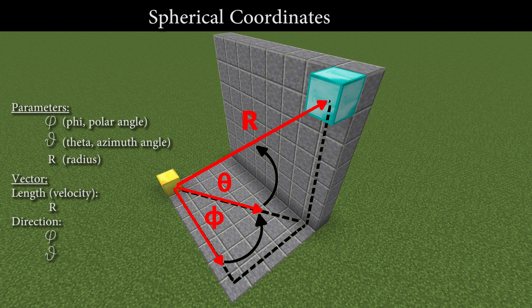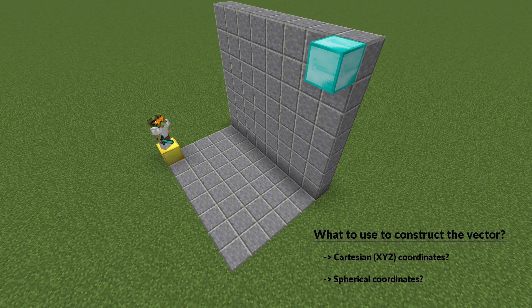These are called spherical coordinates because when assuming a fixed radius, all coordinates would lie on the surface of a sphere with radius r. So now I hear you thinking: what's the deal? Why talk about spherical coordinates when x, y, z coordinates are so much more intuitive?